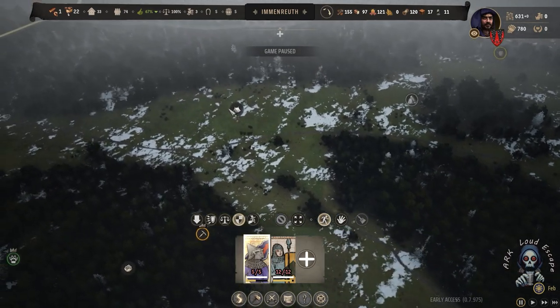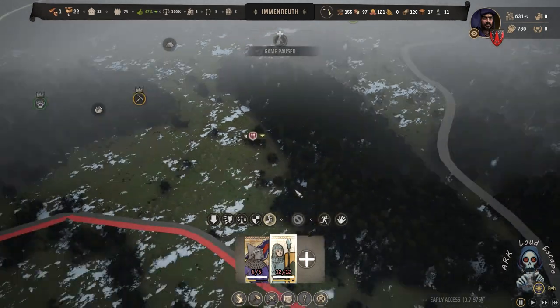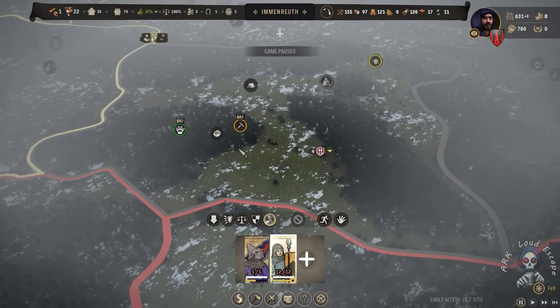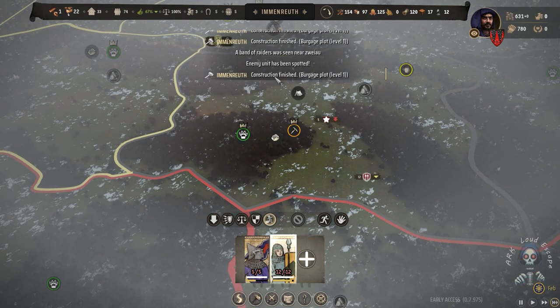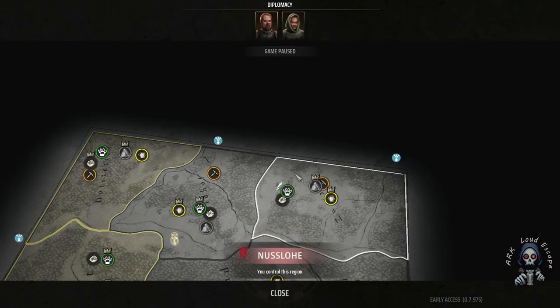That is the best strategy to kill — to delete anybody. Now we lose two people I think, but it's okay — we win the battle. We should move toward the camp. The strategy is to send the champion to the camp and retreat our military men.